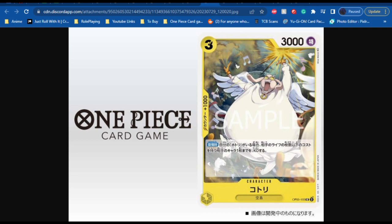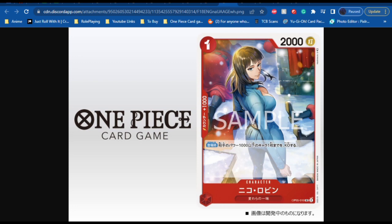Next card we have Nico Robin — a red card with the cost of 1, power of 2,000. On play, KO up to 1 of your opponent's characters with 1,000 power or less. Pretty decent card. I'm pretty sure Revolution Army and the new red cards are going to be playing off of what power your opponent's cards have and what power your cards have. So this is a very interesting thing — I'd like to see how other cards revolve around this and see how playable this becomes.